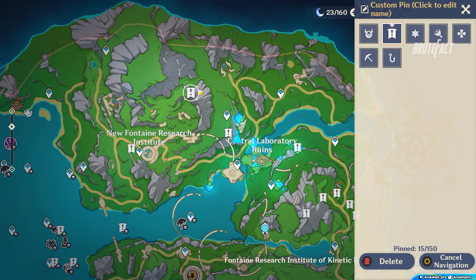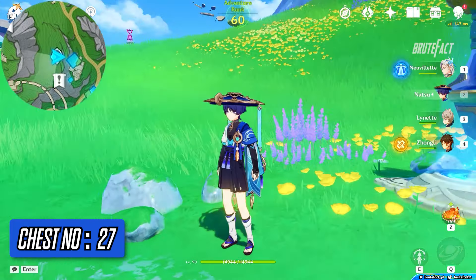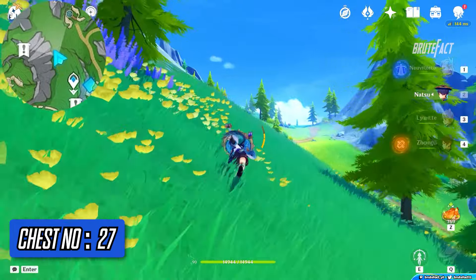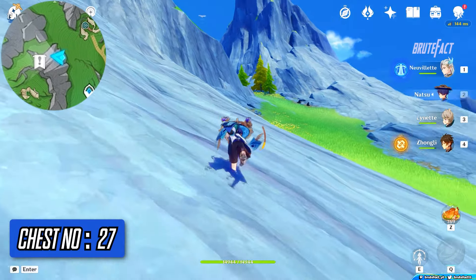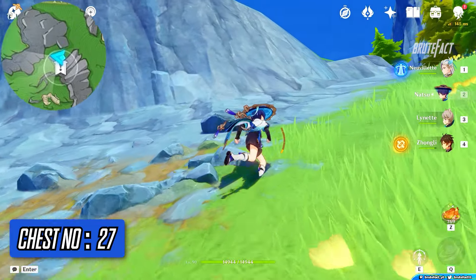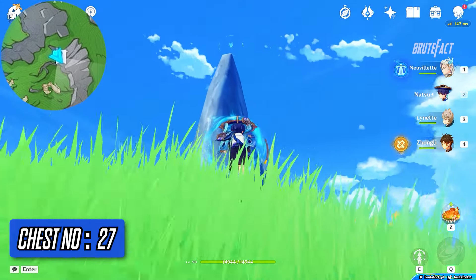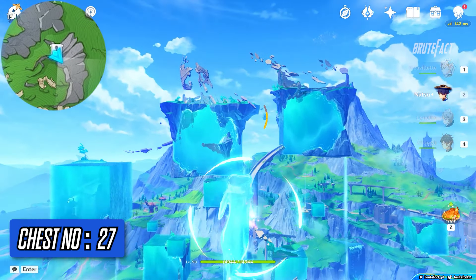Teleport back to the top left waypoint of central laboratory ruins. Turn around and start climbing the mountain in front of you. Use the hydro vortex to go upwards. Follow the object to get the chest.